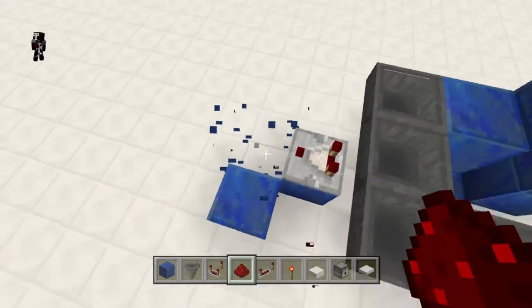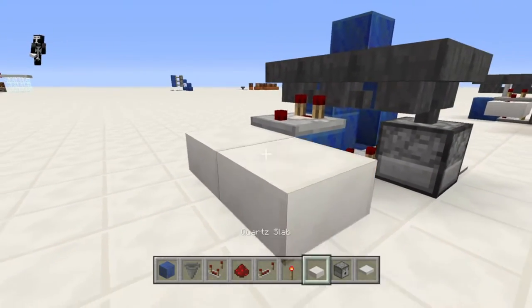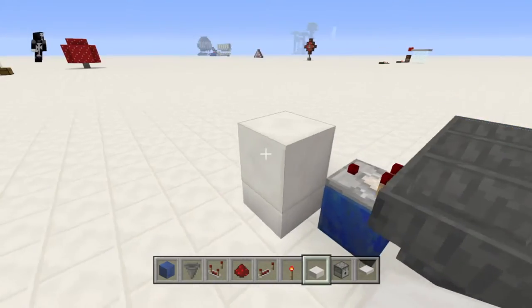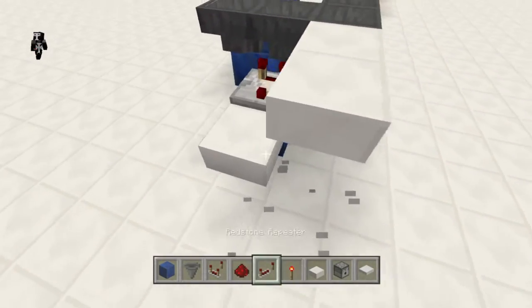Actually wait, we need to use the slabs right here. The reason you use slabs is because if you don't use slabs your dispenser will fire off as soon as you put in your key. So set up the slabs just like this.